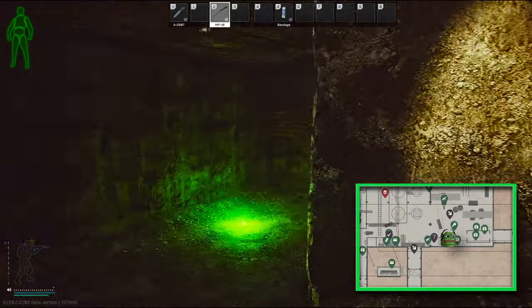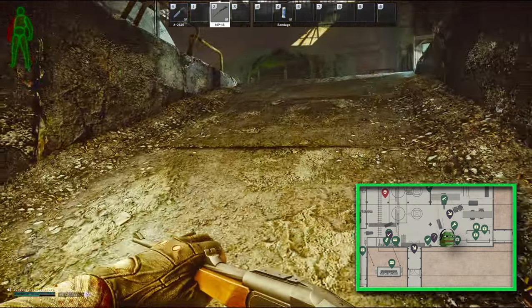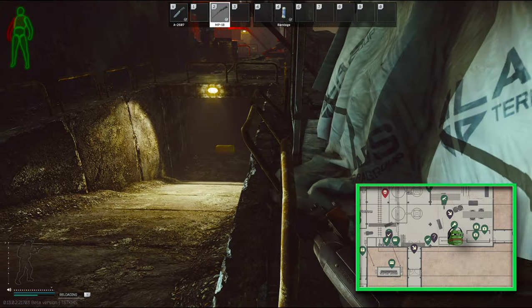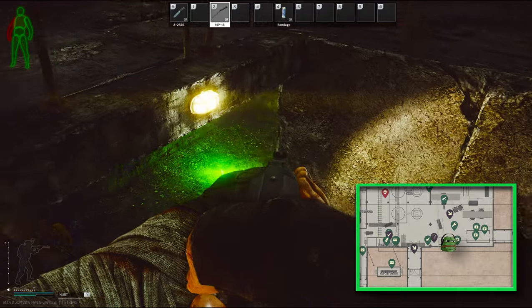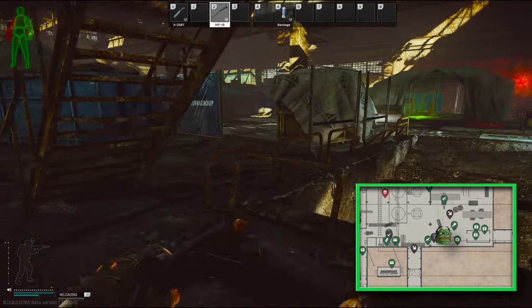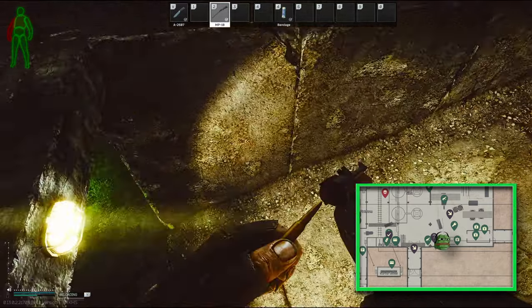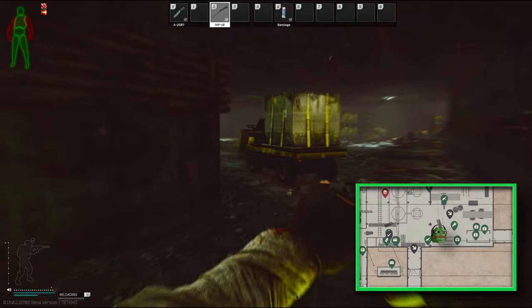Give that a quick look, then come downstairs. Remember to look out for any PMCs still lurking around. You can choose to run, of course, but I just decide to fight this guy — he only had a pistol. I hit him once there, go for the push, and down he goes.